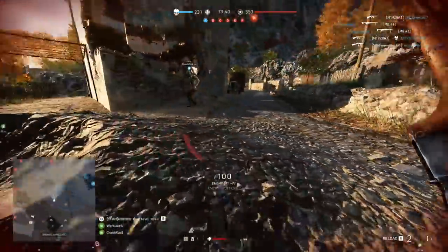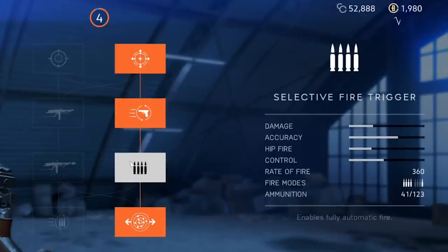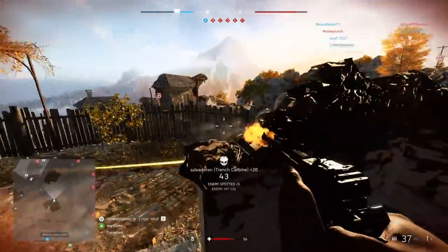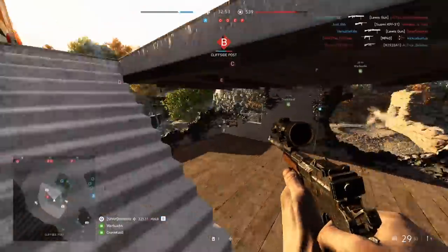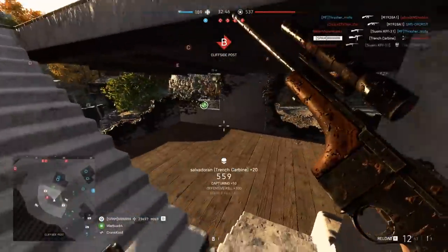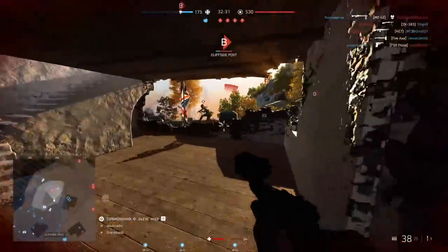One of the coolest features is that through the specialization tree you can turn it into a fully automatic weapon. The maximum rate of fire is 360 rounds per minute, and once converted to full auto it fires at exactly that rate. If you're incredibly good at spam-firing in semi-auto, this upgrade might not be as useful. But I found it particularly useful because spam-clicking the mouse can affect your aim, and holding down is a lot easier in many situations. Once I got the full auto upgrade, I felt like this gun was really coming into its own.